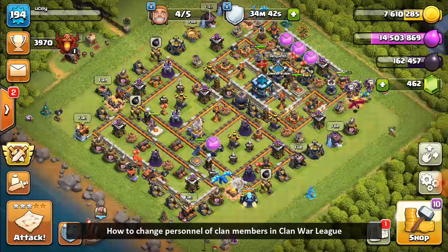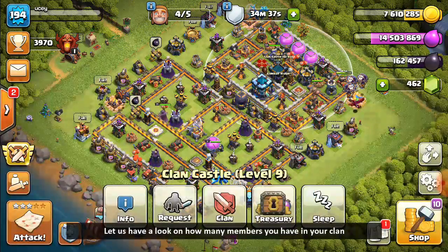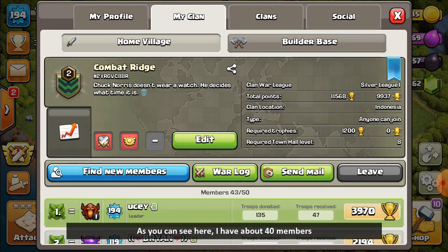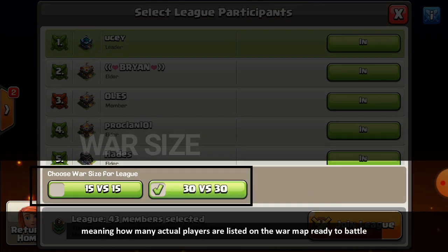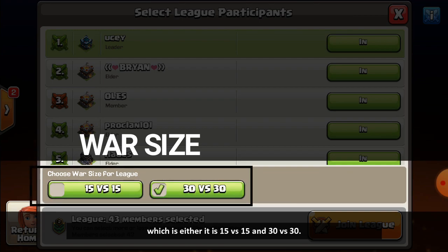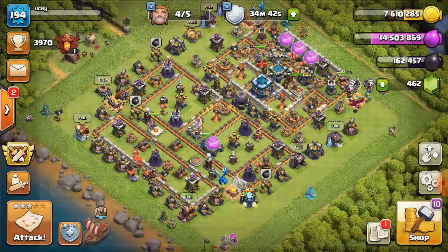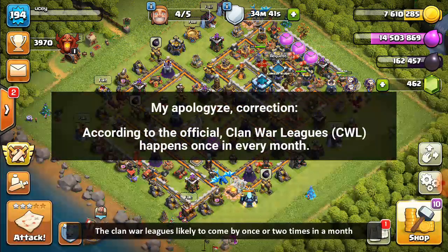How to change personnel of clan members in clan war league. First, let's look at how many members you have in your clan — here I have about 40 members. There are only two choices of war size, meaning how many players are listed on the war map ready to battle: either 15 vs 15 or 30 vs 30.